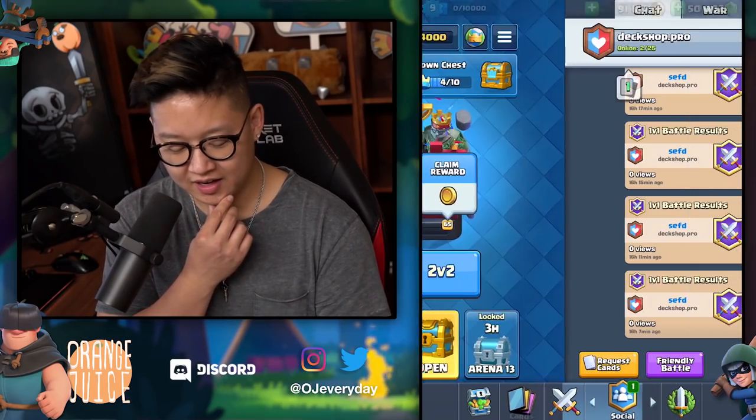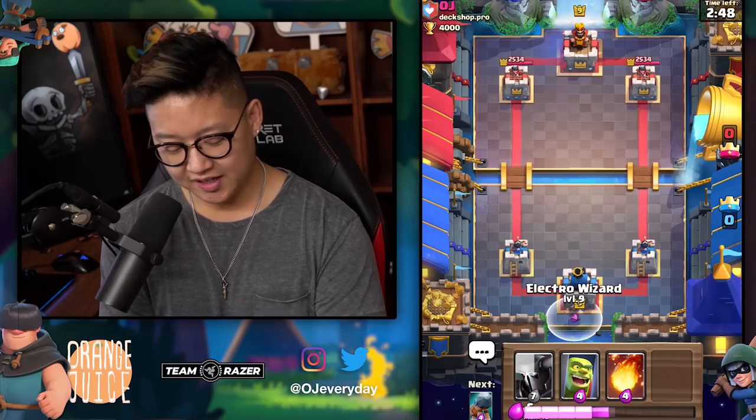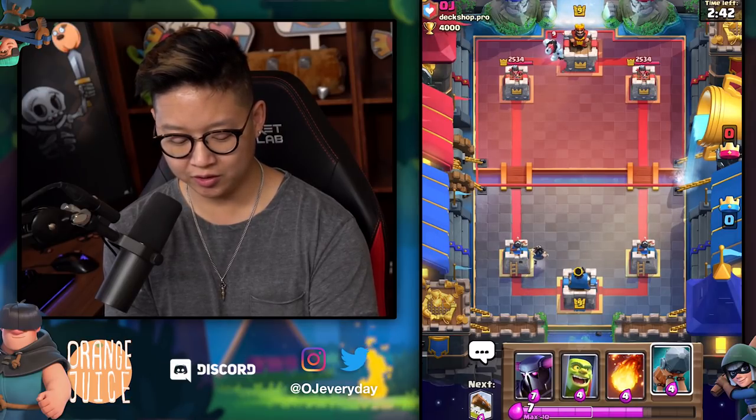We're both running the Goblin Cage right now with relatively meta decks. I don't want to play him as the first card out. I feel like you need to utilize his cage. Yeah, this cage has 800 health, and it's such a waste if you don't use that to tank.